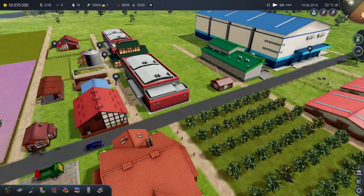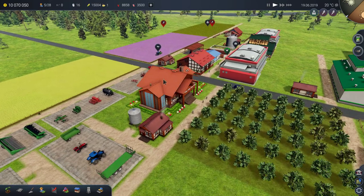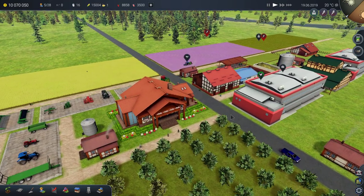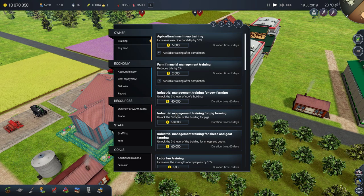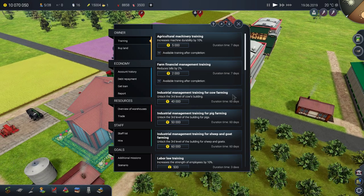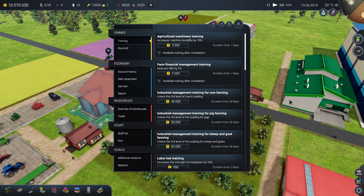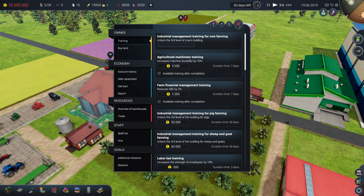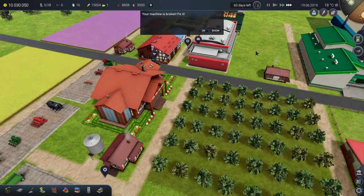Greetings everyone! My name is Joni M and today we are back into Farm Manager 2018. In the previous episode we did one of the trainings to unlock the third tier for cow shed, because butchering cows turned out to be the most profitable business we discovered up to this point. Now we need the next training which will take another 60 days before we can unlock that feature.